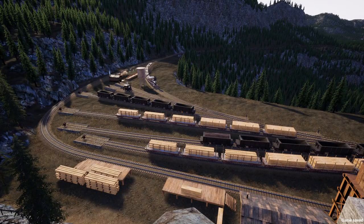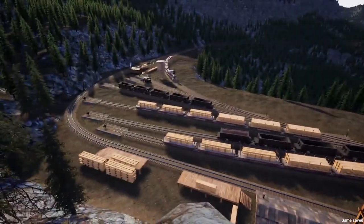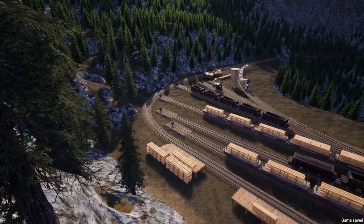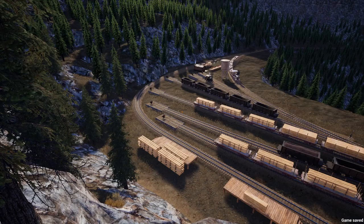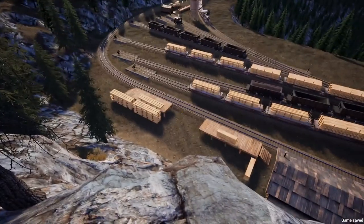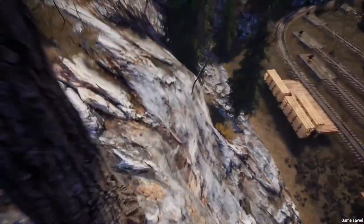Hello and welcome back to Railroads Online. Today we are up here at the yard at the iron mine. We've remodeled a few things — we took out the storage house, put back water and wood, though we're going to move the wood a bit. We did reorganize some stuff and put a run-through in, which makes it easier to hot drop stuff.